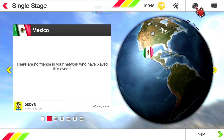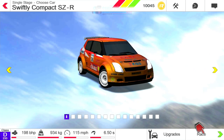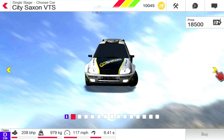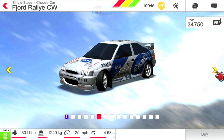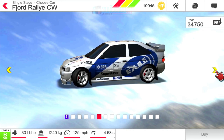Let's go to a different rally - I've done Finland, so let's go to Mexico. It'll be a nice dusty, sunny track. This is the first car I've unlocked. There's plenty of cars in all different classes. There's nothing licensed here, of course, being from a small developer, but you can tell what the cars are.